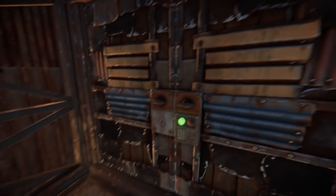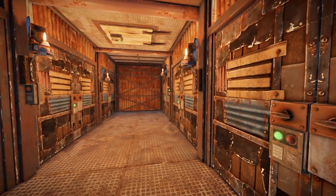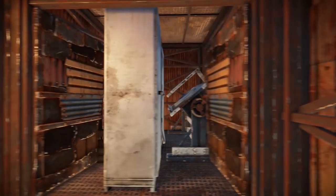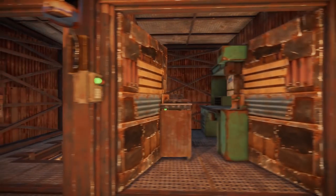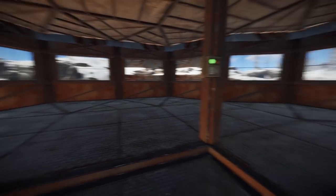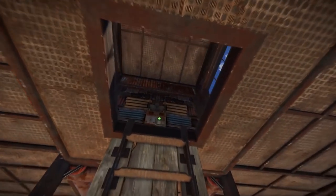Ideally you want to mix things up as much as possible. If you have five floors in a base that are identical, it makes it far too predictable and easy to raid. This floor is generally used for beds, storing more important things like gunpowder, scrap, and crafting. Going up from there you reach a four-directional airlock that opens into a shooting and viewing floor. Lastly, there is the roof.